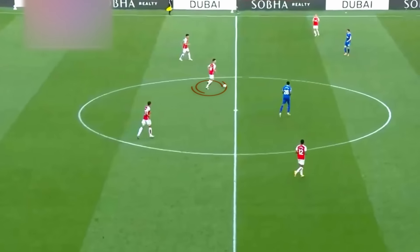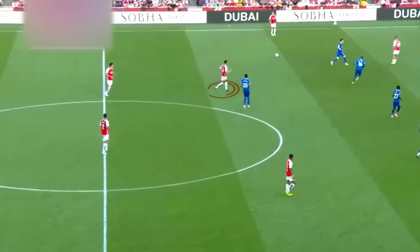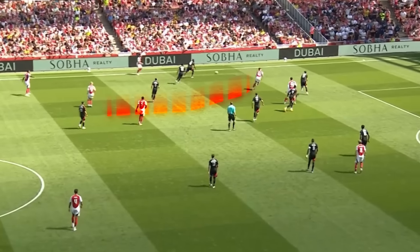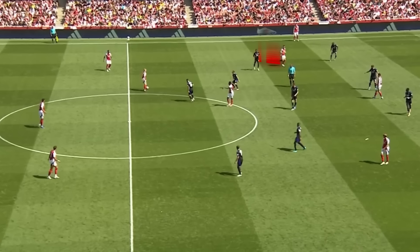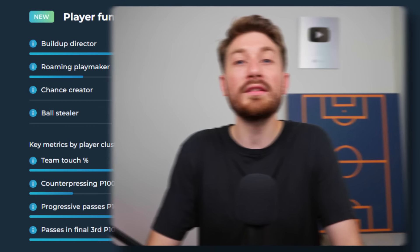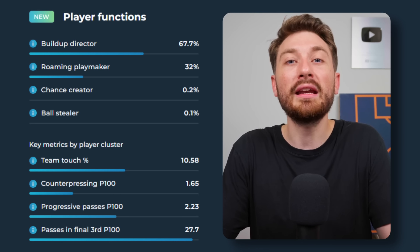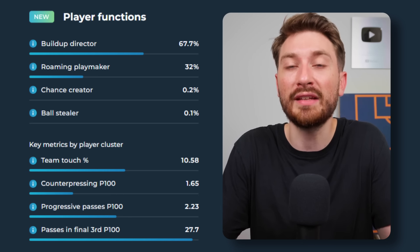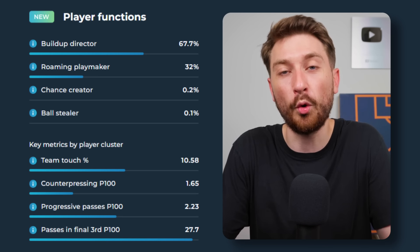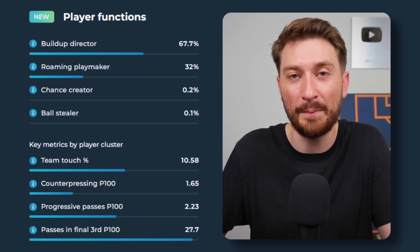I also want to highlight the position of Declan Rice, because last season we did see him pick up the ball in advanced positions past the opposition's midfield line, but from those positions he wasn't the most aggressive pushing forward — sometimes he would attack the half space, but he was more comfortable adding support between the lines. However, this season we've already seen on a number of occasions how he attacks forward and into the half space, allowing Arsenal to get so many more players forward and into the box. Looking at his playstyle from last season, his biggest function was as a build-up director, but this season I wouldn't be surprised to see him become more of a roaming playmaker, pushing forward and attacking the box far more frequently.